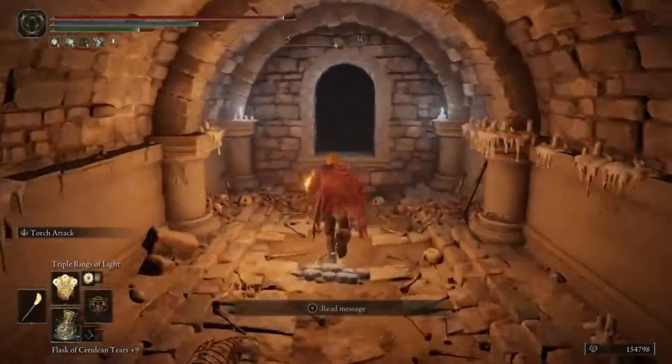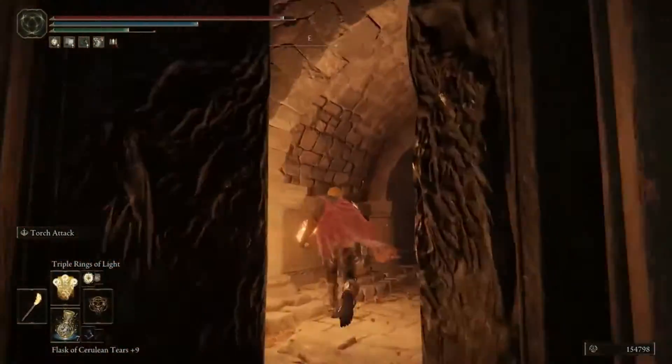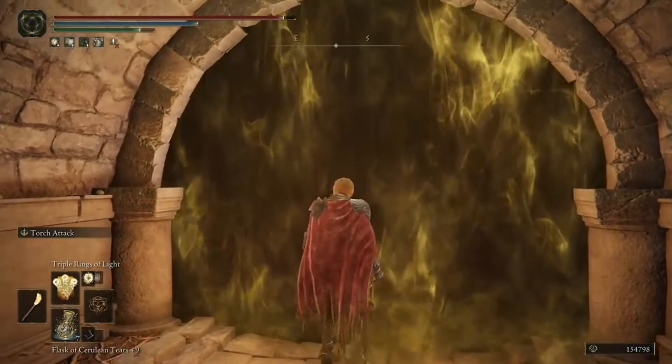Now we're just going to jump through this window and the boss door will be right below us here. Then I'm going to kill the boss real quick and I'll show you the ashes dropping.